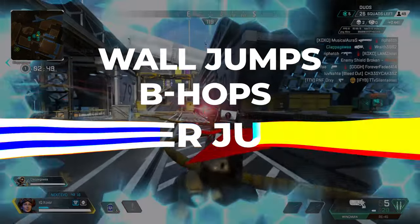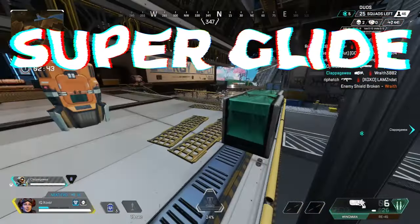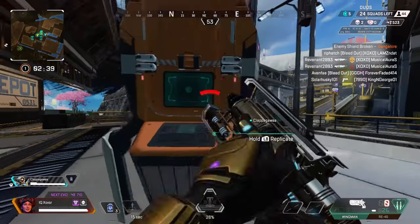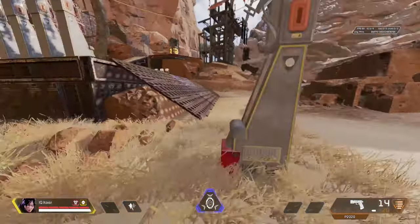Wall jumps, b-hops, super jumps, tap strafes — out of all the movement mechanics in Apex Legends, the superglide is the simplest, yet also the most difficult mechanic to learn. Its button input is so simple, but the timing? That's where it gets extremely hard. Today, we're going to learn how to superglide.